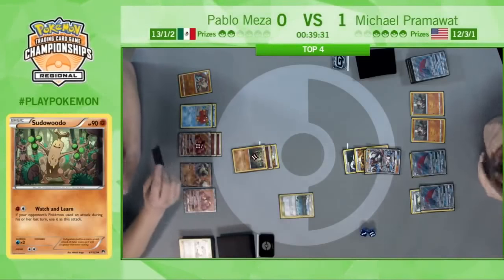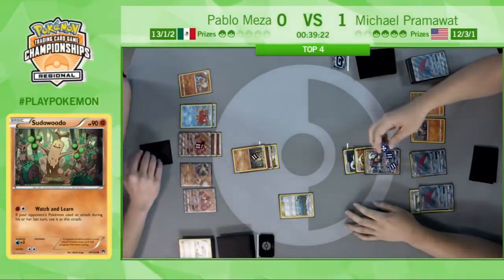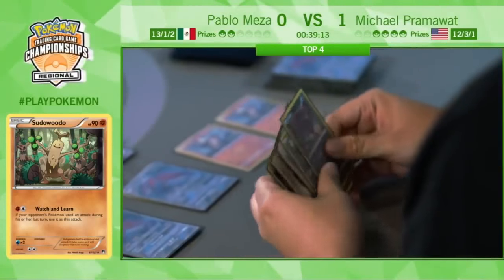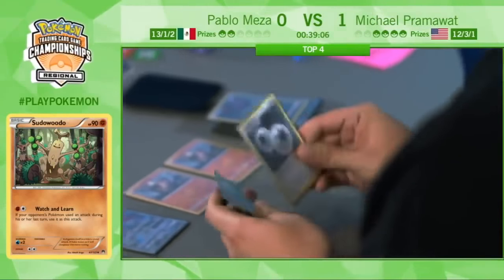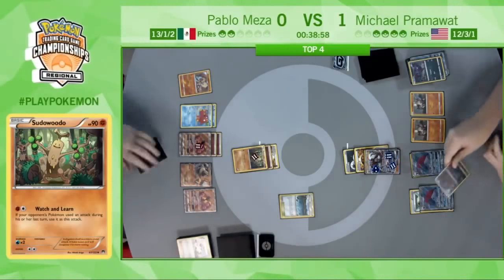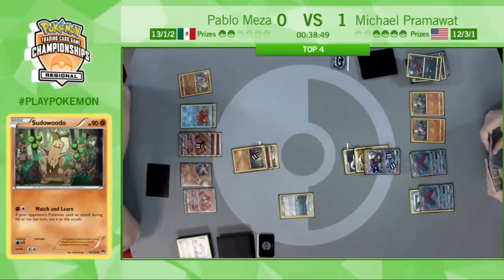140 damage — Claw Slash for 140. Action now is back on Pram. He's really stuck between a rock and a hard place. Trade? He runs the risk — he can't leave this Lycanroc GX active, but it's also very risky to promote the Zoroark GX as it's weak to Buzzwole and Pablo can easily knock it out for his last two prizes. But if there's anyone used to these situations, it's Michael Pramawatt.